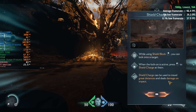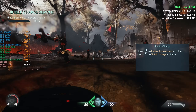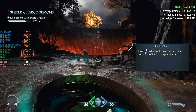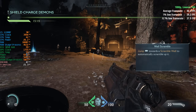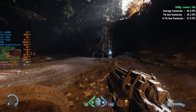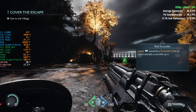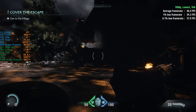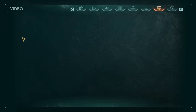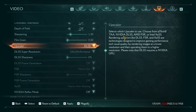I've played about an hour of this game and started again for this video, because this initial level is one of the more demanding I've tested. A lot of indoor areas run a little better, and the second chapter was also running a bit better, so I wanted to give you the worst-case scenario. As you can see, all VRAM is used up almost immediately. The card is running at 70 watts maximum, and I like that it doesn't require any external power — you could slip it into an old office machine with a poor quality PSU.